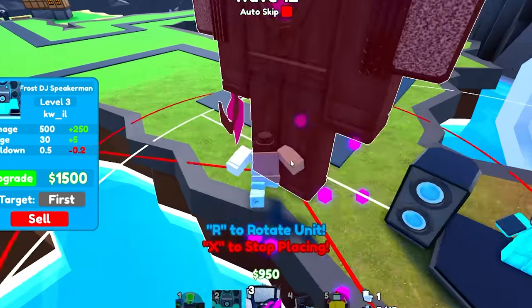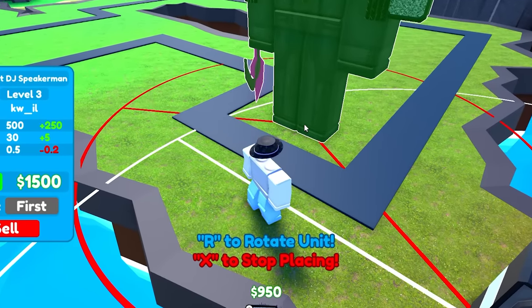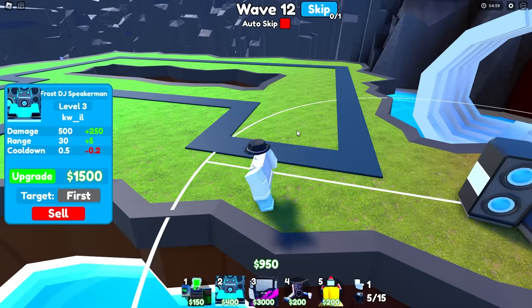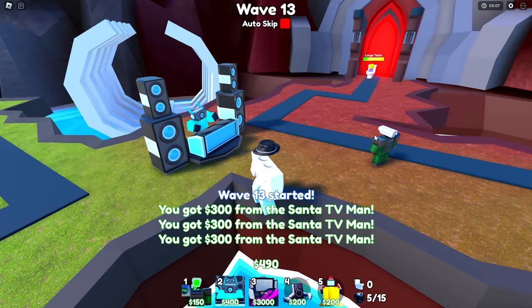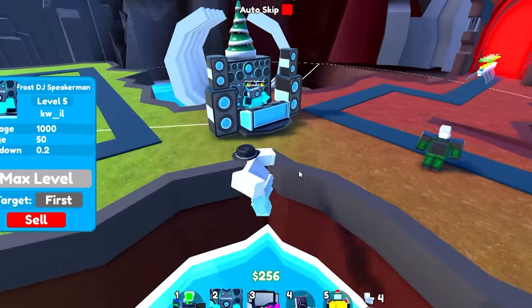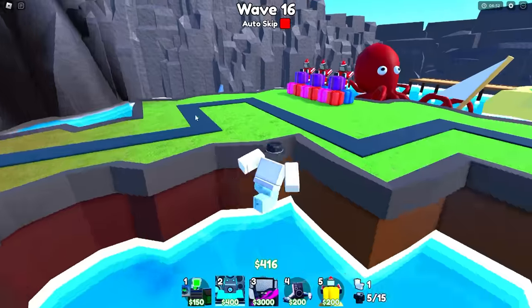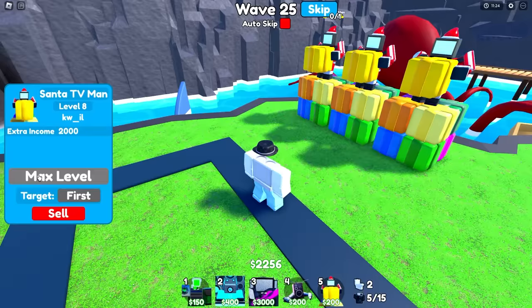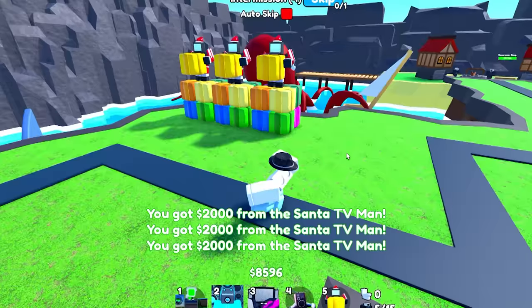All right, I'm going to upgrade the green laser cameraman again. To summarize: all you need to do is get enough coins to place the upgraded titan cinema man, and then it can be placed infinitely — so if you can place it infinitely, nothing's making it past. Let me do one more upgrade on him. Boom — fully max upgraded frost DJ speaker man. Now our one goal is to fully upgrade the santa tv men.